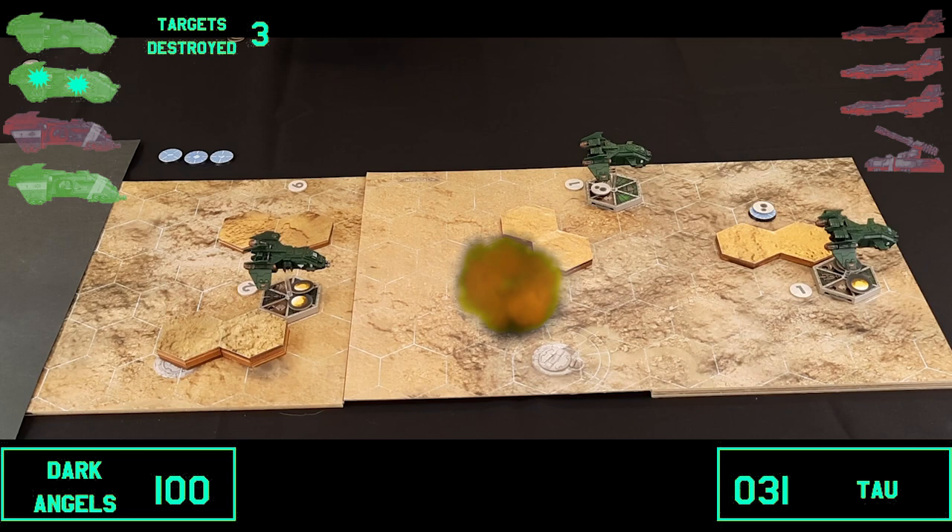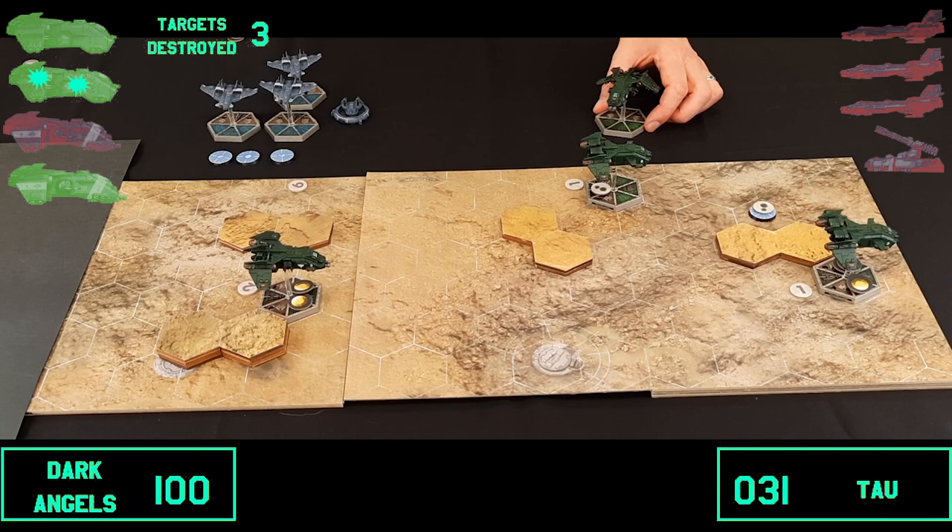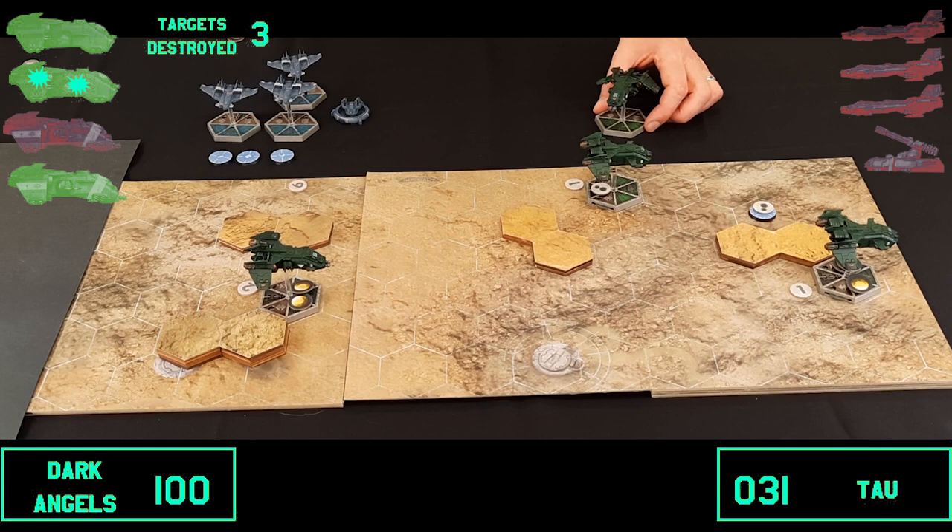Let's tally the victory points. The Marines scored five points for each of three ground targets destroyed — that's 15 — plus three Barracudas destroyed and a turret, for a mighty 100 points total. The Tau managed to take out one Fire Raptor worth 31 points, plus half-points for damaging a Storm Eagle — about 18-19 more. Overall, not really that many for the Tau, so the Marines win the game convincingly.